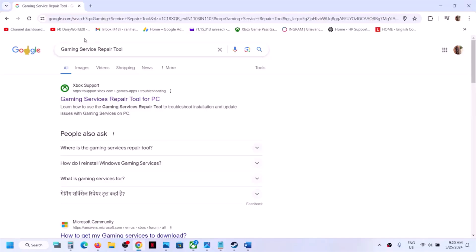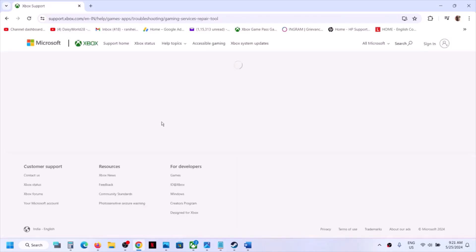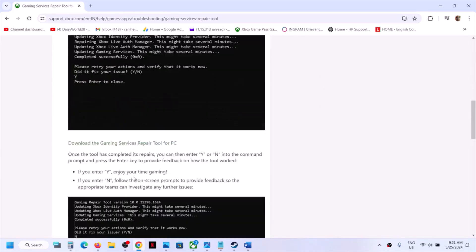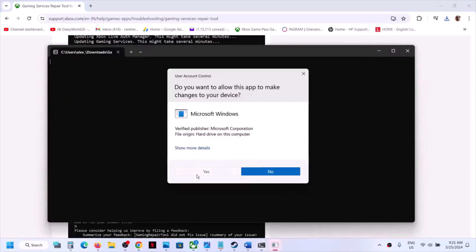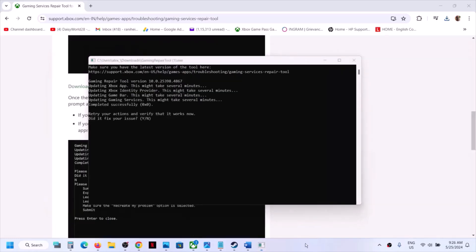If you're still facing the problem, you can do the same thing from the website. In Google, type in 'Gaming Service Repair Tool', click on Gaming Services Repair Tool for PC. On the Microsoft website, scroll down, click on the downloadable version, then click on Download the Gaming Service Repair Tool for PC. Once the download is complete, run the exe file, click Yes to allow, and let the process complete. This may take a couple of seconds or a few minutes.